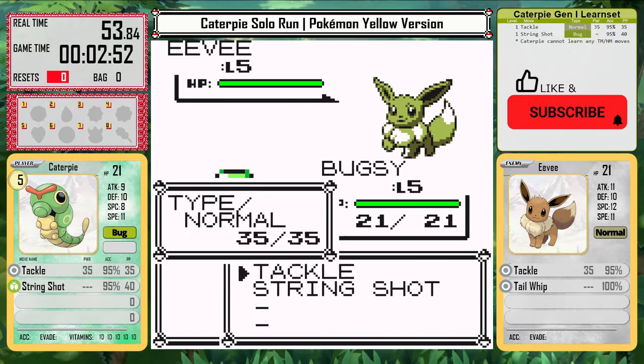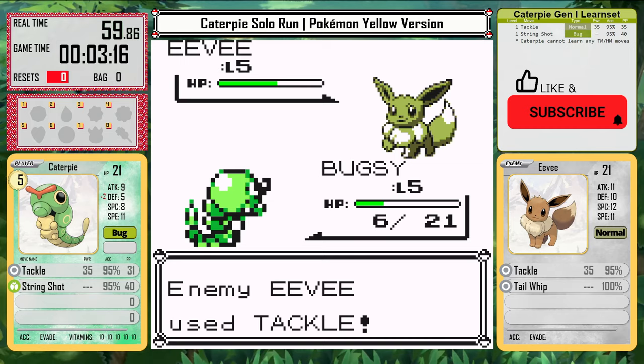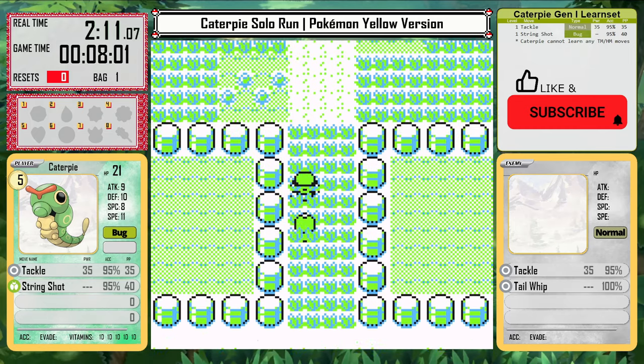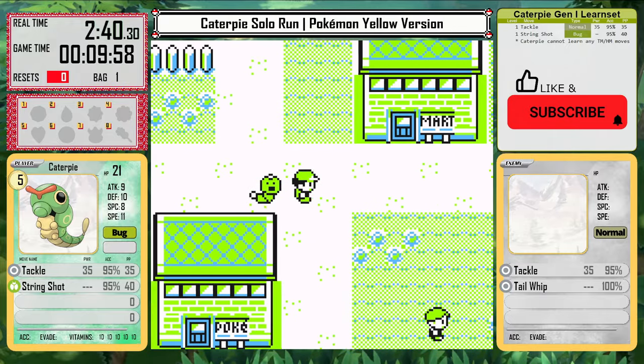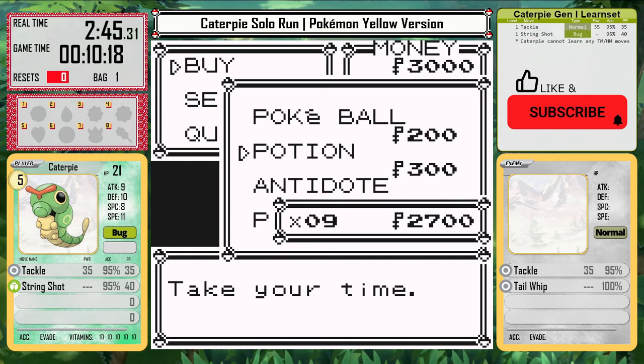Even this first lab battle with the rival is incredibly difficult, with his Eevee being much stronger than Caterpie. This isn't the worst thing in the world — I would have liked the level up from beating him, but Caterpie losing means the rival will have Vaporeon, which is actually probably the best case scenario. Obviously Flareon would be the hardest matchup, but Vaporeon should make this a little bit easier.